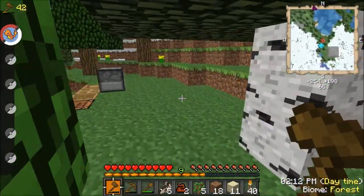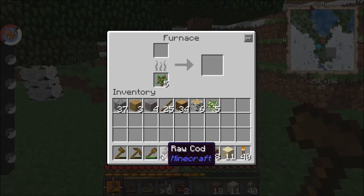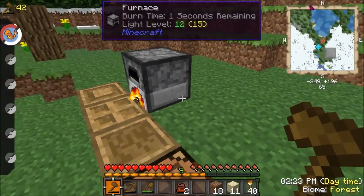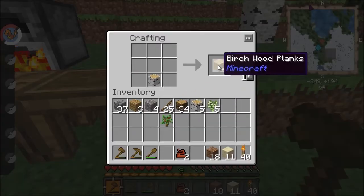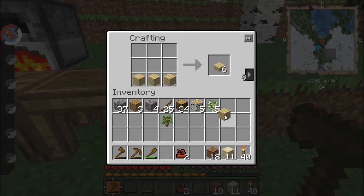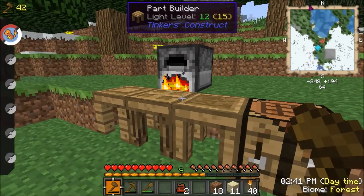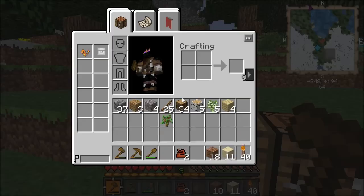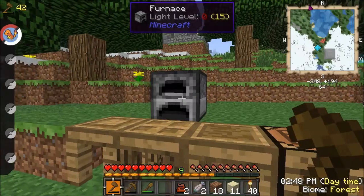I did try different mob mods like Primitive Mobs, Lycanite Mobs, which I thought would work, and a few others to get mobs to spawn besides the vanilla Minecraft ones, and none of them work — the dev hasn't updated, so yeah, that doesn't work. I can turn this log into oak planks or birch planks from the same log — that's the No More Recipe Conflict — and then it turns into cooked fish which is weird.